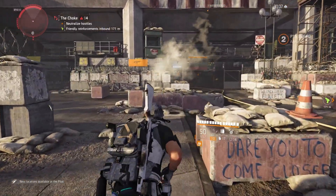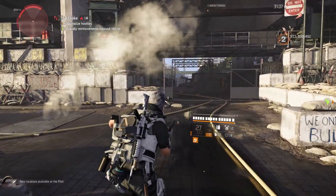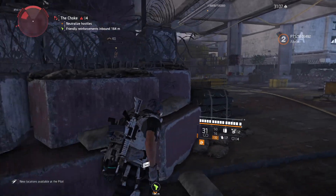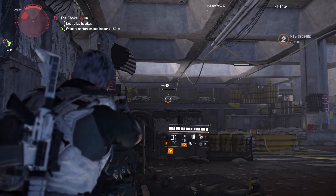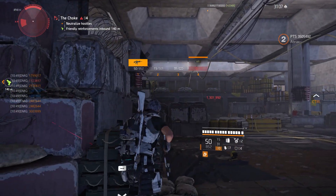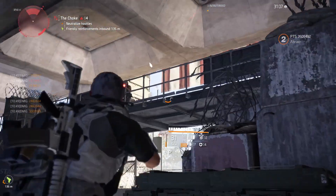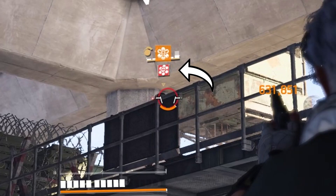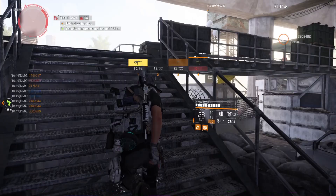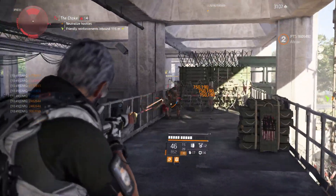Each shot to a different target gives one stack, up to 10. Each stack gives 20% weapon damage increase. Stacks will activate once the agent switches weapon and will last for 10 seconds. That means you can equip the pistol, pop shots at any enemy you can see, and when you hit a target, you'll see this little icon over their head. When you switch to your main weapon, you get 20% weapon damage for every NPC you hit, up to 10.